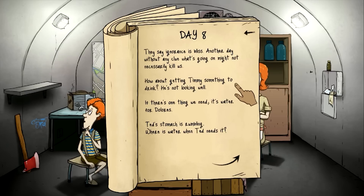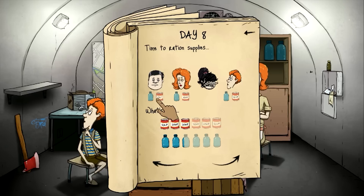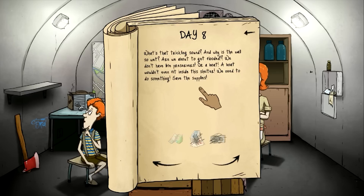Another day without any clue what's going on might not kill us. How about getting Timmy something to drink? Ted's stomach is rumbling. We're going to do drinks for all. What's that trickling around, and why is the wall so wet? Are we about to get flooded? We don't have life preservers or a boat, and a boat wouldn't even fit inside the shelter. We need to save the supplies. The only one we'll save is the map — that's a no-brainer.